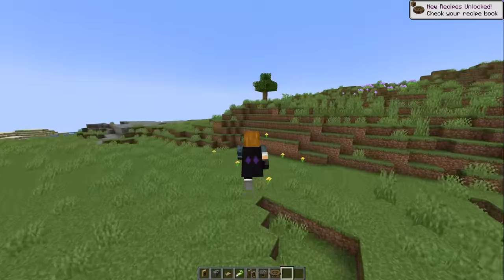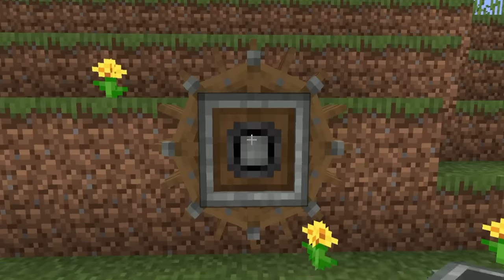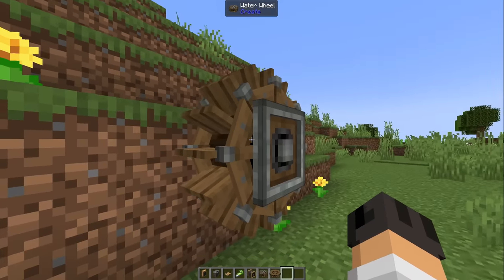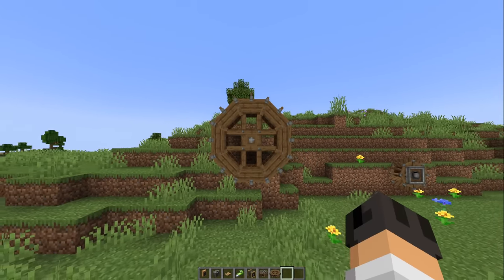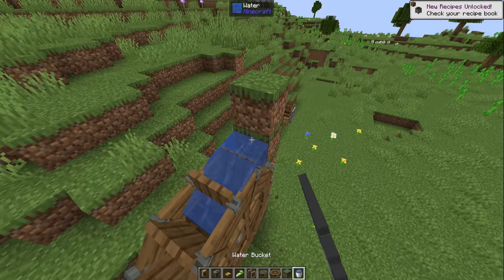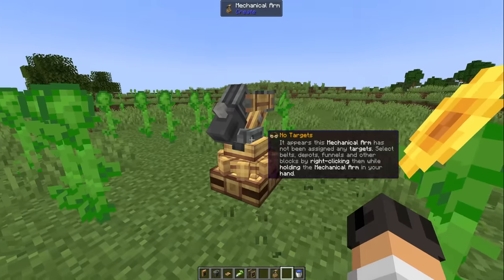We have to look at the water wheels because they've completely changed. You know how the water wheels used to look — they don't look like that anymore, they look like this. It's probably going to take a while to get used to this model. But the large one — the large one looks good. Let me give you some water. Damn, everything is new. Look at the mechanical arm — this looks like a luxury item now, hella clean. I like this a lot.